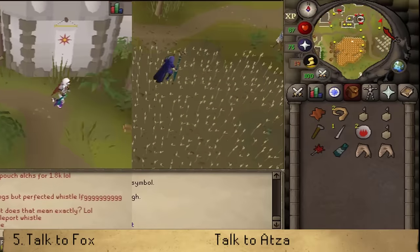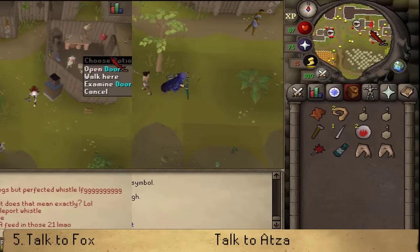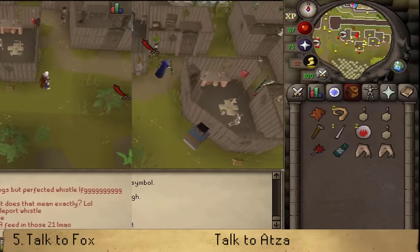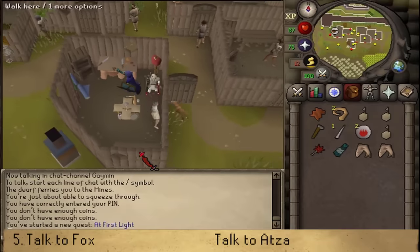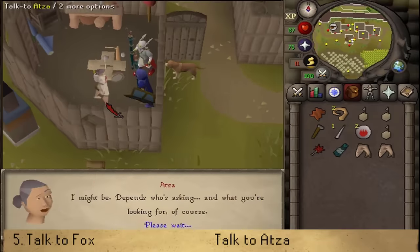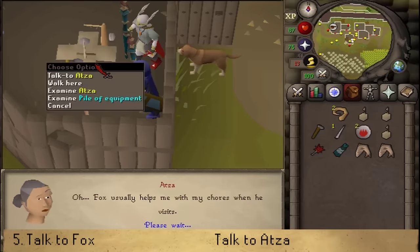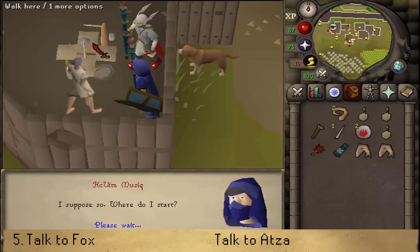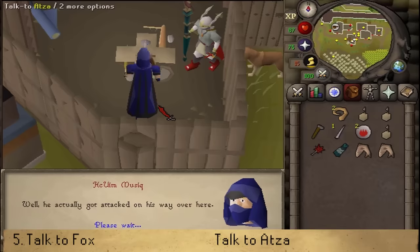Northeast of the onion field, north of the church, just south of the cooking range sign — in that building you should find Atza. Let's talk to her and keep pressing space. Next, we will need to fix the pile of equipment in the middle of the room. Set it up and keep pressing space while she tries to have a conversation with you.